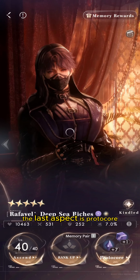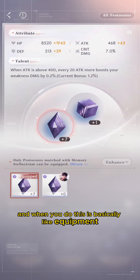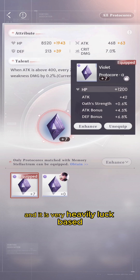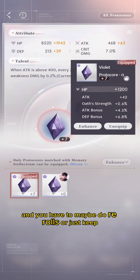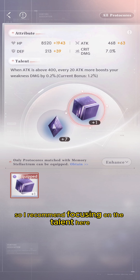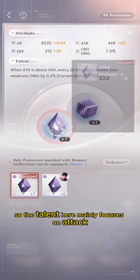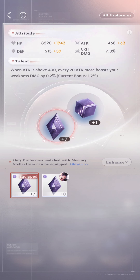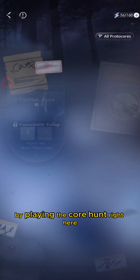The last aspect is the Protocore system, which you unlock around chapter three or four. It functions like equipment and is very luck-based, as each Protocore has different stats. You may need to re-roll or keep beating stages to get the stats you want. Focus on the talent section, which mainly boosts attack — you want to raise your attack rating. You can get Protocores by playing Core Hunt.